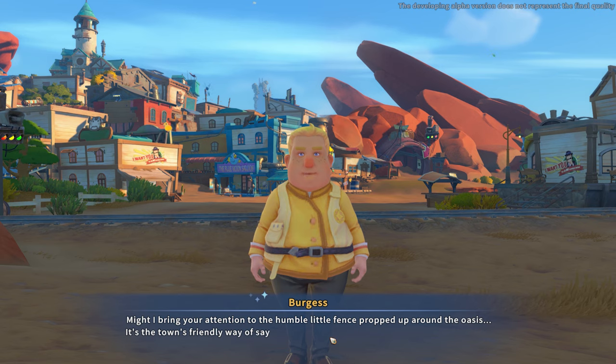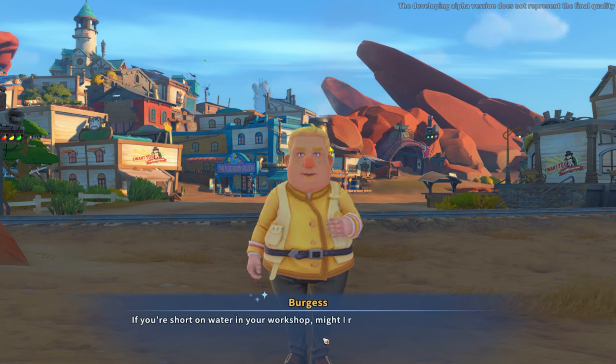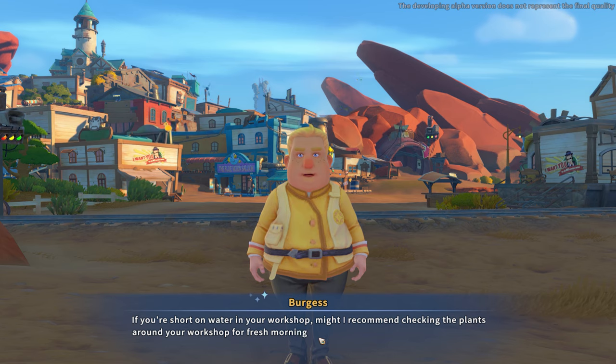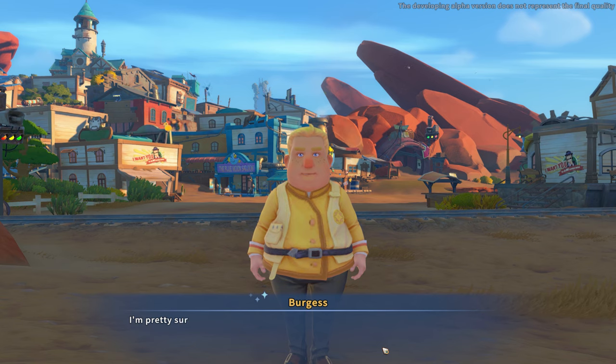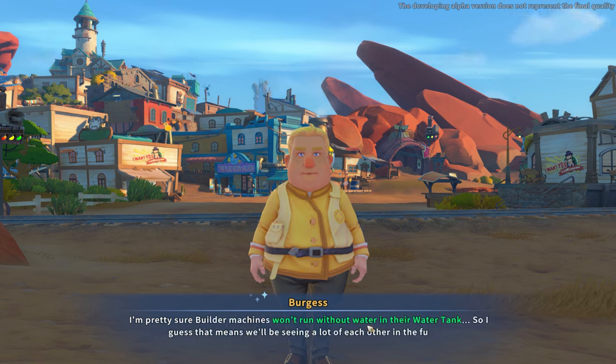May I bring your attention to the humble little fence propped up around the oasis? It's the town's friendly way of saying don't take water out of the oasis all willy-nilly, or cut down the trees. If you're short on water in your workshop, I might recommend checking the plants around your workshop for fresh morning dew, or just come on down to the water tower overlooking the oasis. Builder machines won't run without water in their water tank.